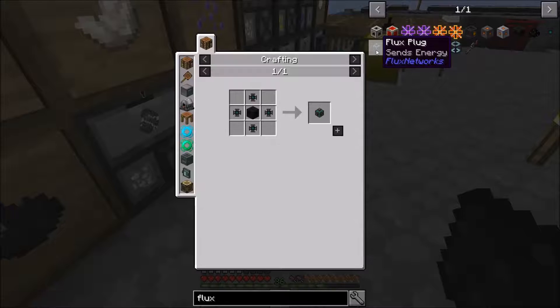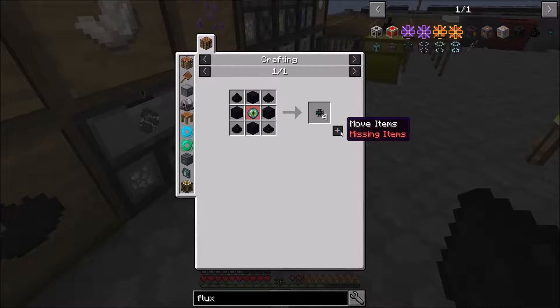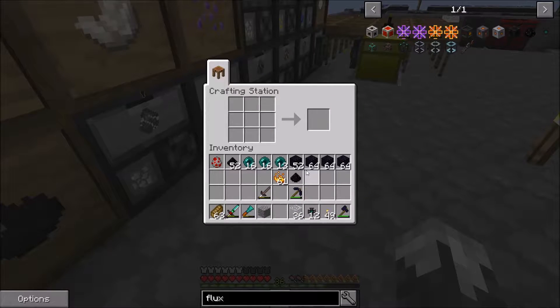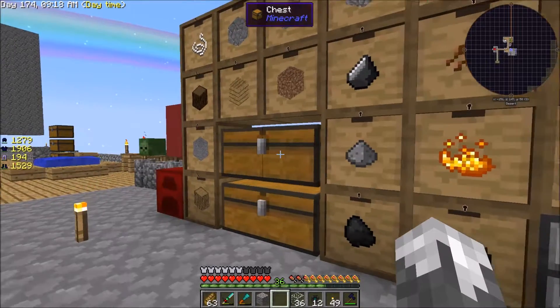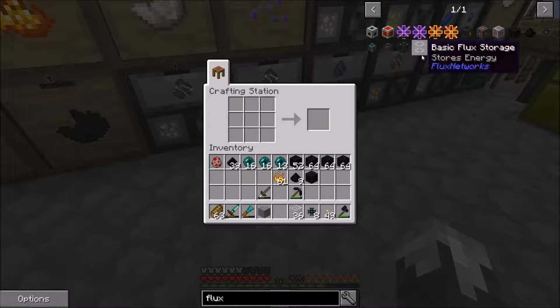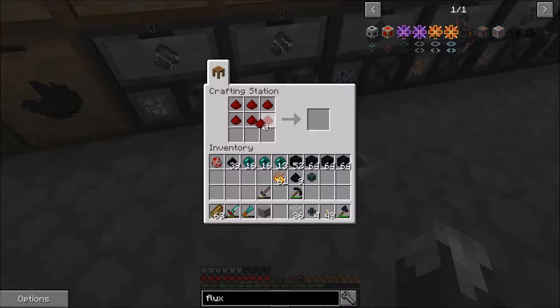We're going to need four flux plugs and four flux points, and this recipe makes four at a time, so let's make three batches. I just realized that once we get our jetpack, we could actually do an ender dragon fight - we're not doing that today but we're not too far away. Now we need a flux block - it's a good thing I made some extra ones. We also need a block of redstone, and there we go.